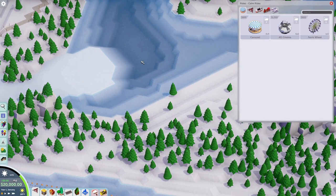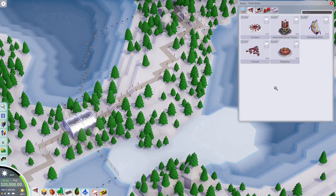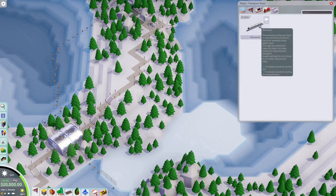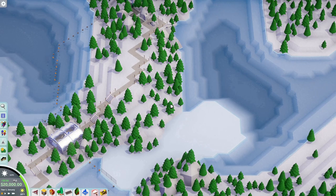Let's take a look at the ride selection. We have carousel, 4D cinema, and ferris wheel. We've got some more for thrill rides - jumper, launch tower, swinging ship, twister, wipeout. Coasters are bobsled and wild mouse. A bobsled - I don't build these often so I need to figure out how to use one and build one properly. Oh, monorail - that doesn't work for my Viking theme, that's very modern. I could maybe use a coaster as transport technically speaking.